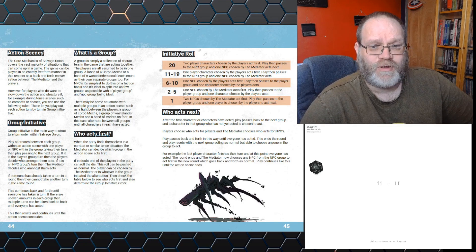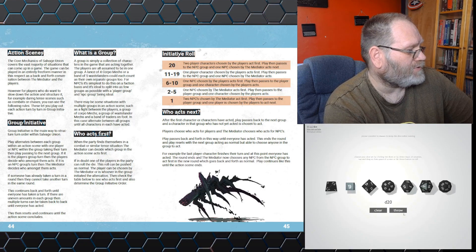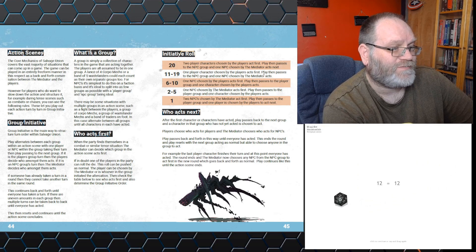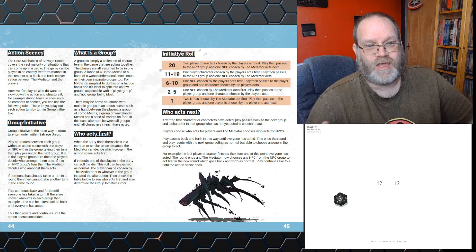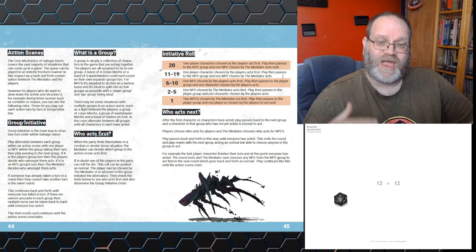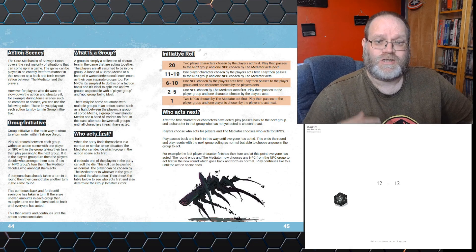Initiative is dealt with on pages 44 and 45 of the PDF and is resolved on this initiative roll table. If we roll a d20 and get a 12: one player character chosen by the players acts first, play then passes to the NPC group, and one player chosen by the mediator acts. If you're rolling a critical 20 on your initiative roll, then two players get to go first, then one opponent, then a player, then an opponent, etc. If there are more opponents or more players, after everybody's acted in sequence they just keep going until everybody's out of actions. You roll on the initiative roll table and then it alternates between the winning and losing side.